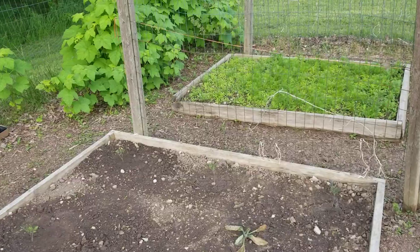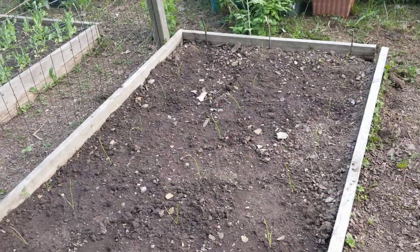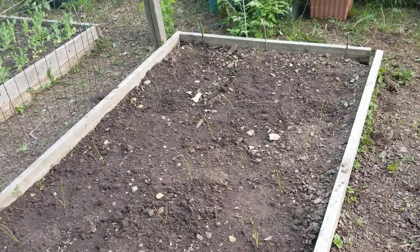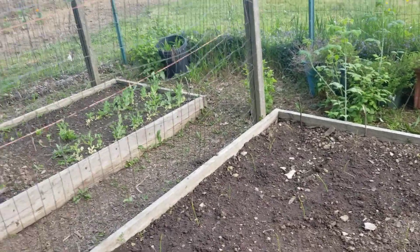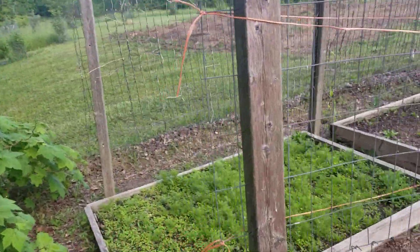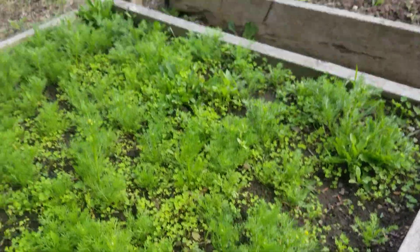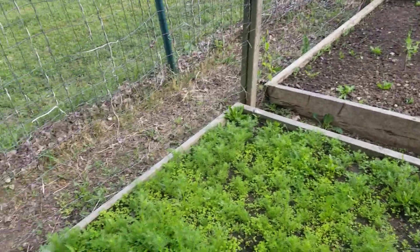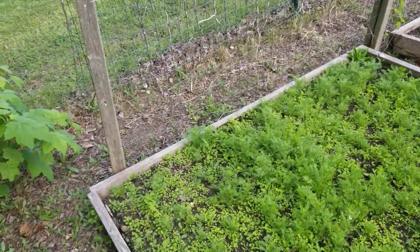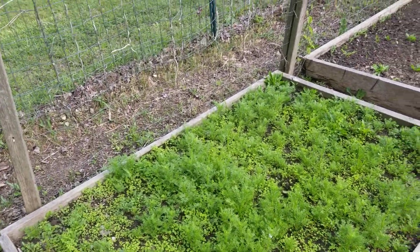This bed is basil — I'll be planting more at some point but it's a good start. I've got black cherry tomatoes in here, and onions in this bed — yellow or white onions. My chamomile is almost ready to flower — look at this little flower forming! I thought these were dead but they came back, and there's a bunch of plants in here so I was really happy about that.